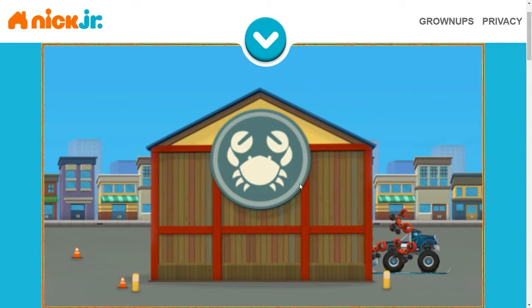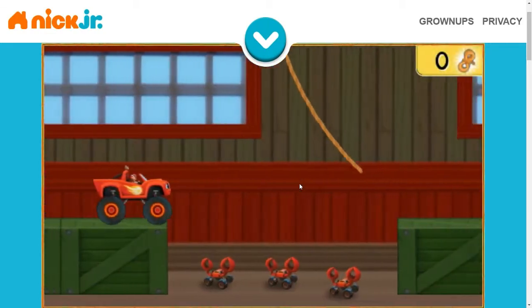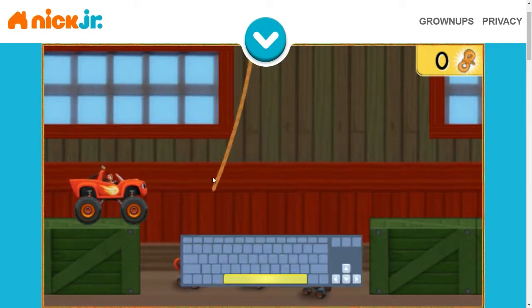Pitching crabs! We need to catch up and stop those rocket skis and save Crusher. How do we get to the other side of the warehouse with all these pinching crabs in the way? I have an idea — let's use these ropes to swing over the crabs. When the rope swings close, press the space bar to help me jump and grab it.